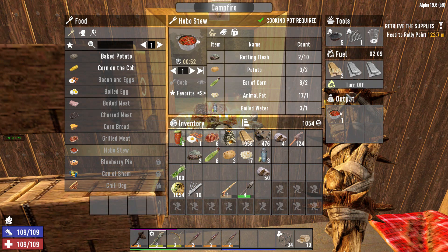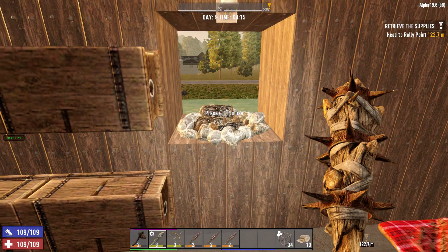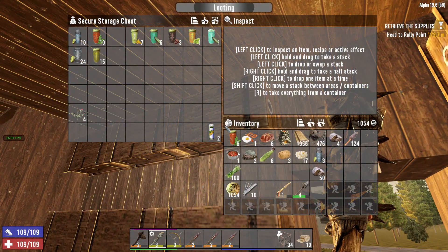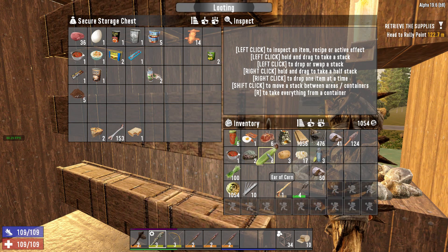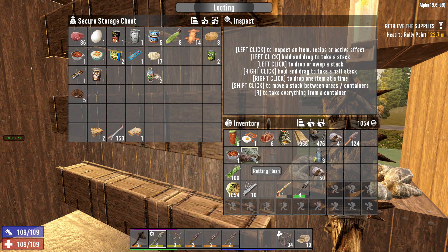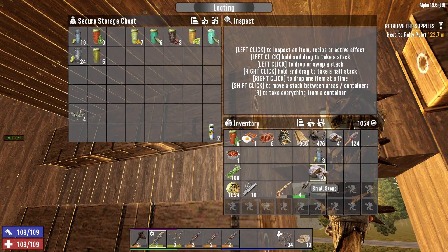Okay, let's turn this off and we have a hobo stew, which is awesome. So let's put away our other stuff — we've got some corn that can be put away, potatoes, animal fat. And we have two more rotting flesh — we need to get more rotting flesh. I think we have to kill like the zombie dogs for that, and also the birds. I'm not sure what else gives us this.